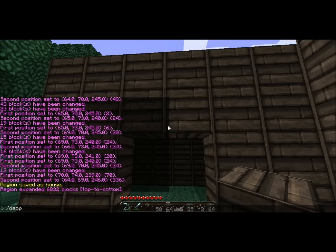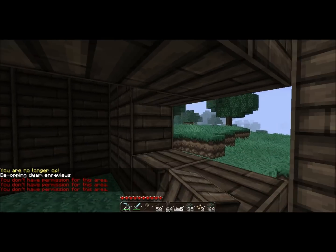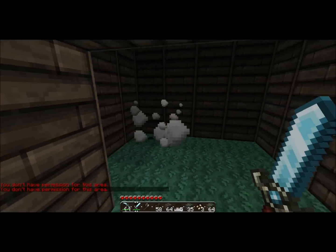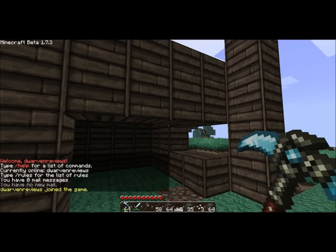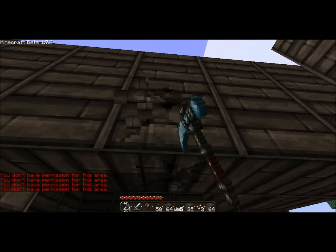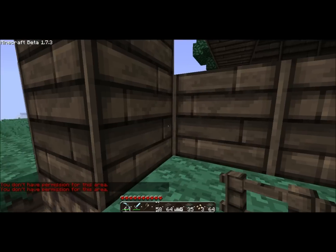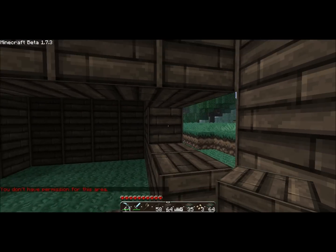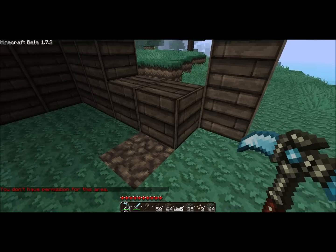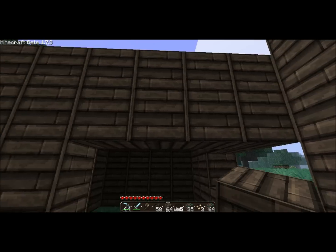So right now I'm just going to de-op myself and remove my permissions. Hey guys, I'm back — I removed my permissions, I'm not an admin. I can't place blocks, but I can still destroy. So if you use permissions with WorldGuard and you were to de-op your admin, they could still destroy the building for a temporary amount of time. I would recommend kicking them from the game and making them re-log, because there's a bug where you can still destroy blocks but can't place them. But that's not too common and it wouldn't be too noticeable.